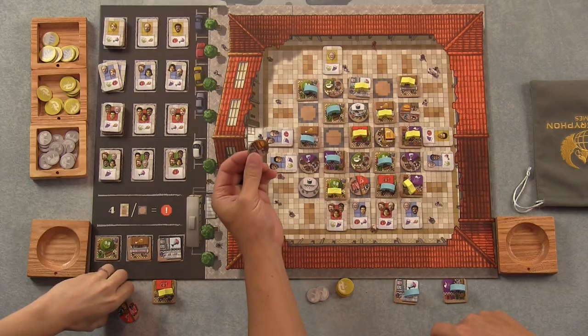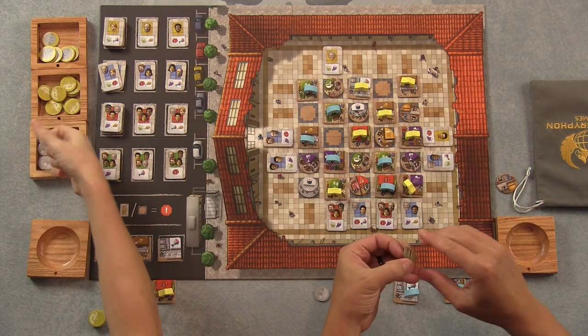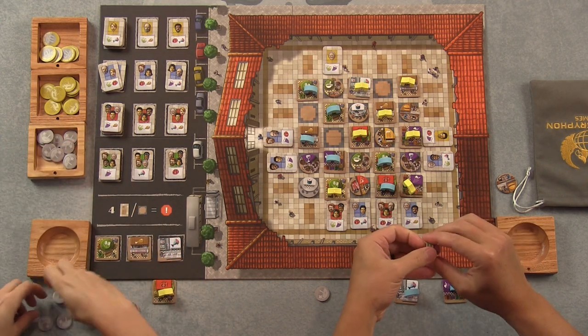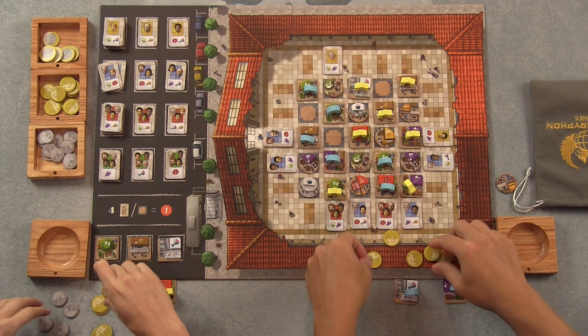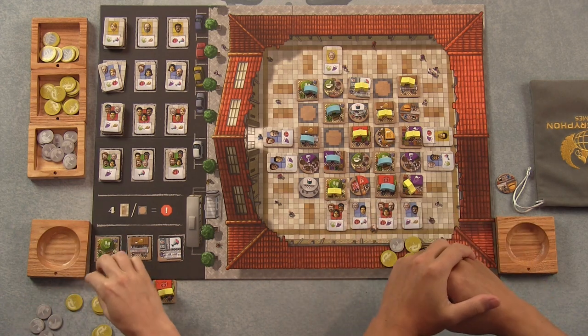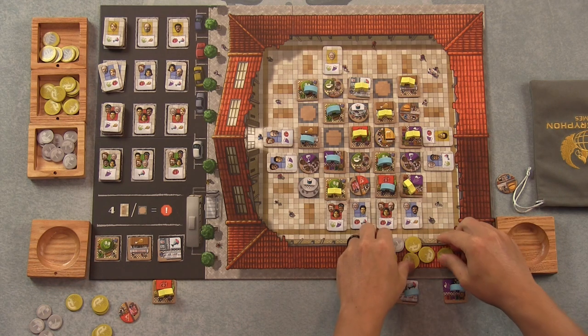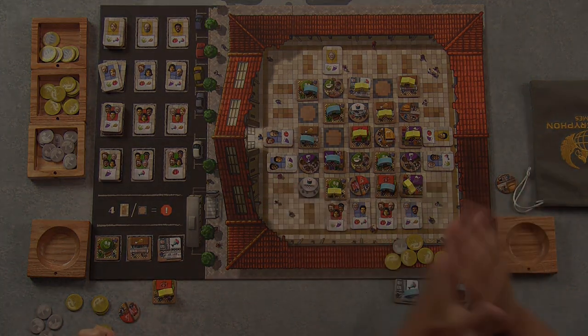You do have to pay for any restaurants left in your supply — so that costs a dollar each. How much money do you have? One, two, three, four — five, ten, fifteen, twenty, twenty-five, twenty-six bucks for me. And twenty-six, twenty-seven, twenty-eight, twenty-nine — twenty-nine for you. So a three dollar difference. Close. Alright, let's go talk about it.